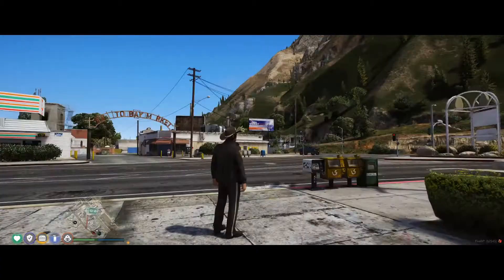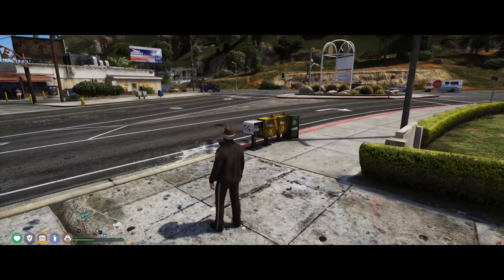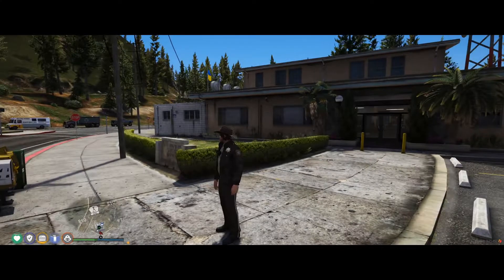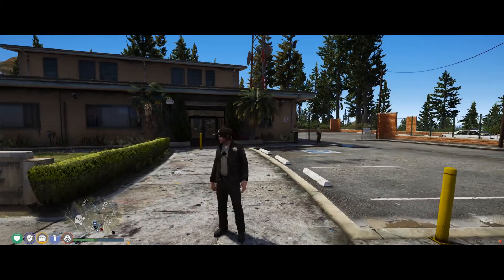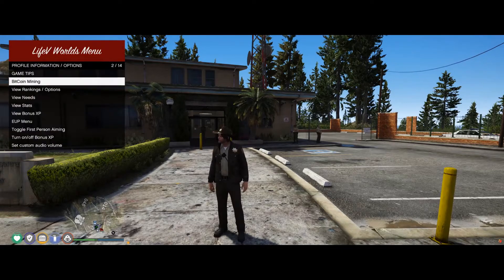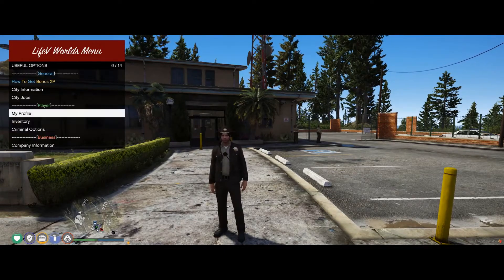So if you're ever on duty for police, fire, or EMT and you just want to have a better outfit but don't want to go to the player creator and create your own again, there you go. Just press F5, go to Profile, go to EUP Menu, and choose whichever outfit you feel like.